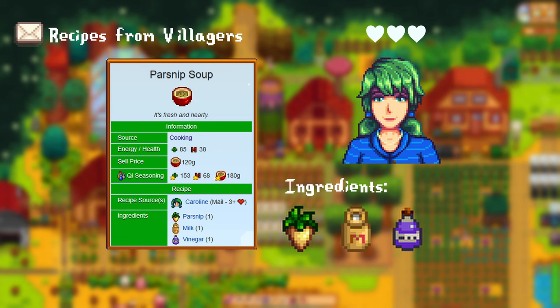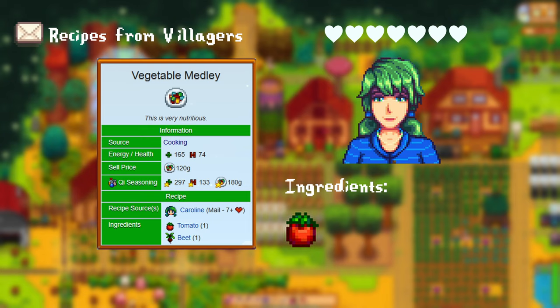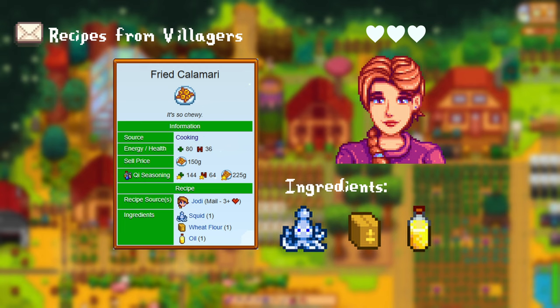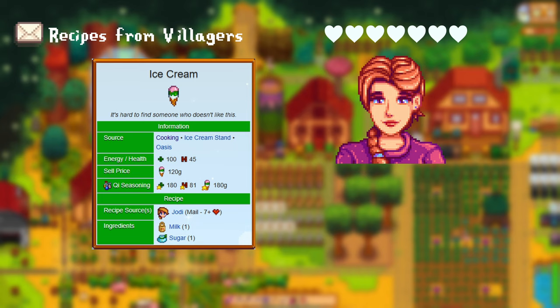After gaining more than 7 hearts with Caroline, you get the vegetable medley. For this you need 1 tomato and 1 beet. For having more than 3 hearts with Jodi, you get the fried calamari recipe. For this you need 1 squid, 1 wheat flour, and 1 oil. After having more than 7 hearts with her, you can learn how to make ice cream. For this you need 1 milk and 1 sugar.